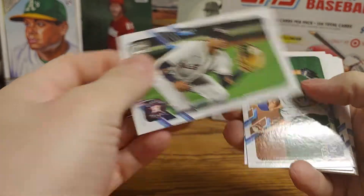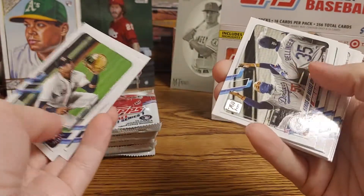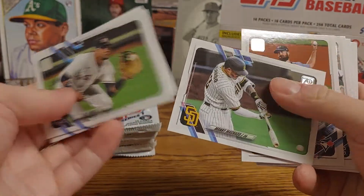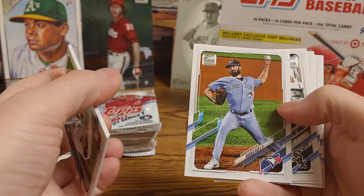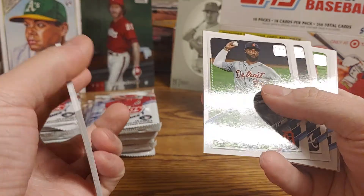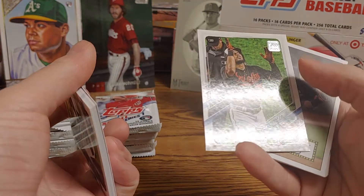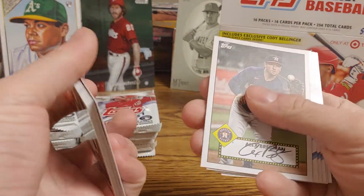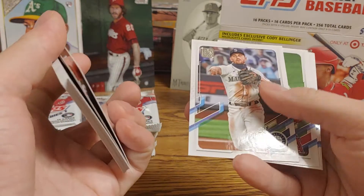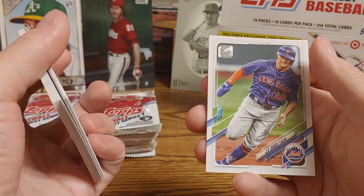There we got a Yuli Gurriel, Ian Kennedy, a league leader Shane Bieber, a hands-up Dodgers card, Manny Machado, Robbie Ray, do it for the fans, do it for the cutouts, White Sox, Nico Goodrum, Marcelo Ozuna, Anthony Santander, and Alex Bregman — Bregman, I should say, sorry — a 52 Francisco Mejia, Kyle Seager, Max Stassi, Cody Bellinger, and JD Davis.